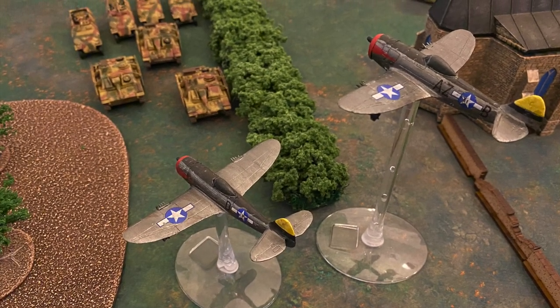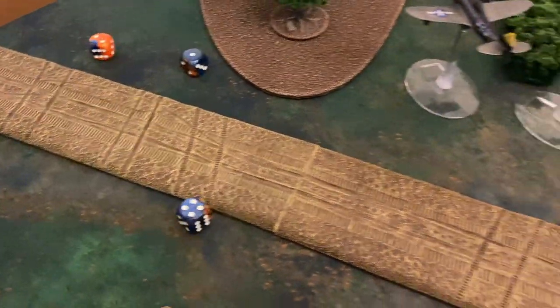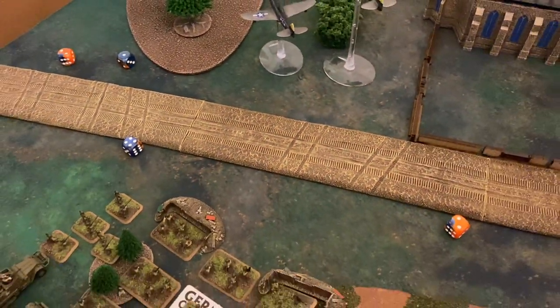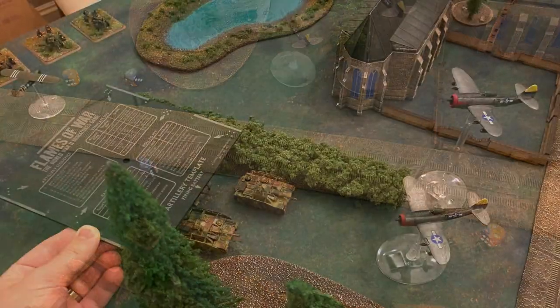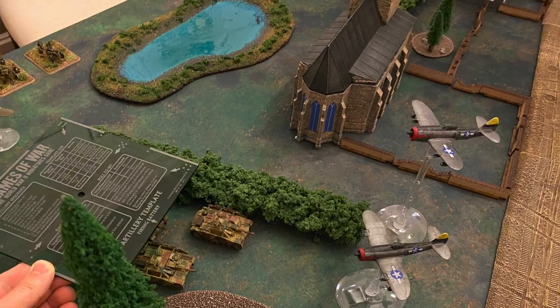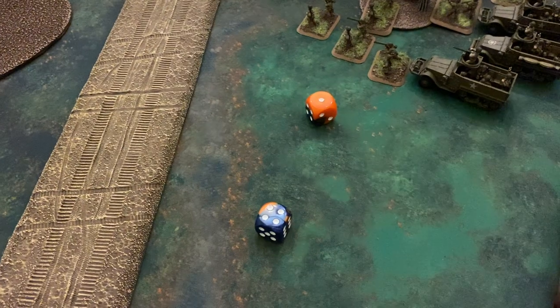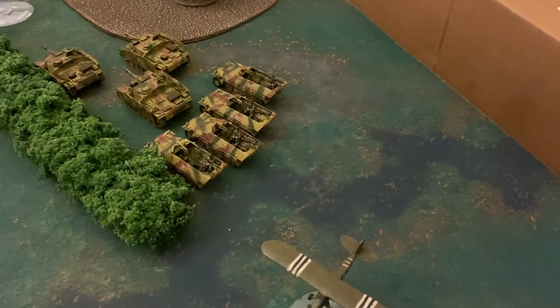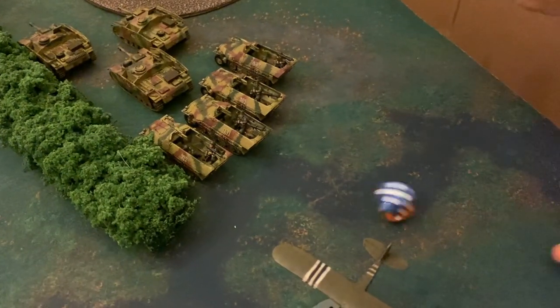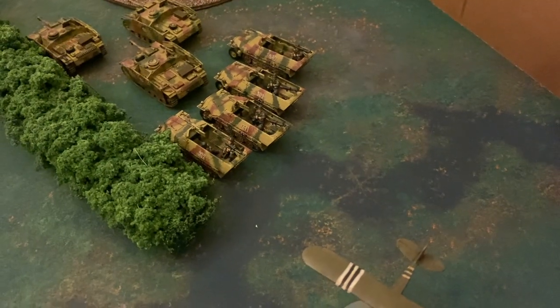In the American shooting step, the P-47s line up the German half-tracks. Anti-aircraft fire comes out needing fives to hit — all four half-tracks miss. Bombs are dropped; artillery is lined up. The skill check goes out needing a four: the first will miss, the second ranges in with a plus-one modifier. Needing fives rolling right to left, all four shots miss, so nothing happening on that one.